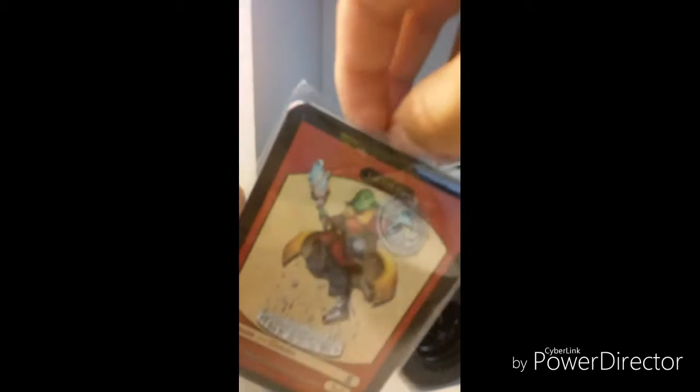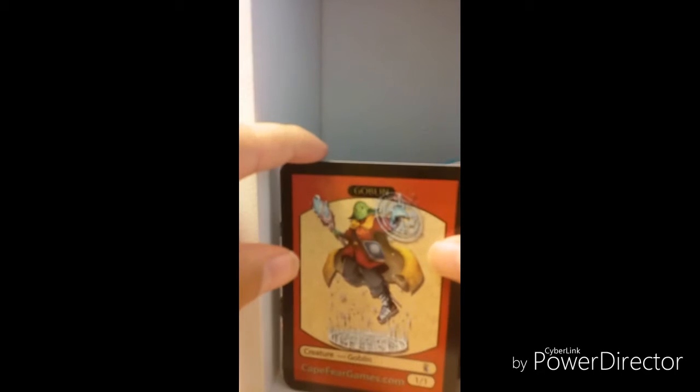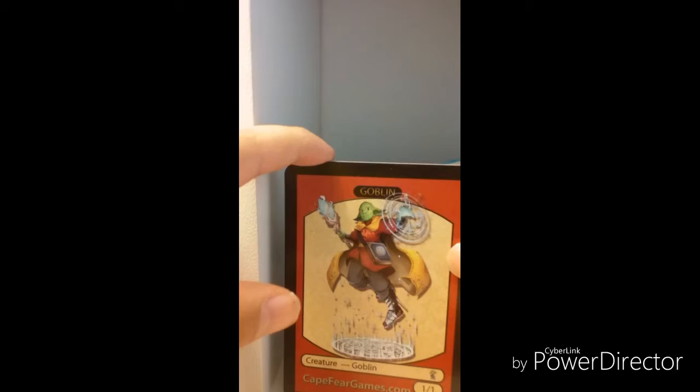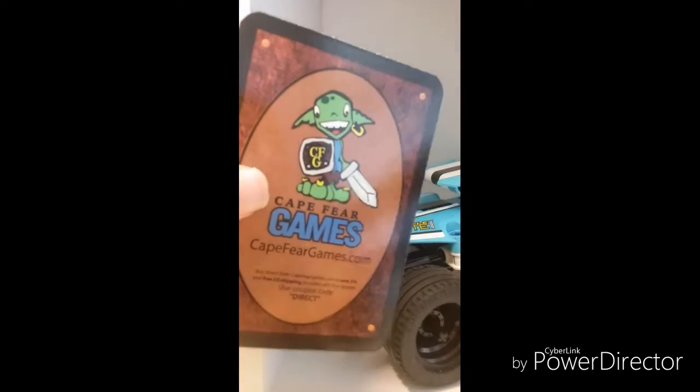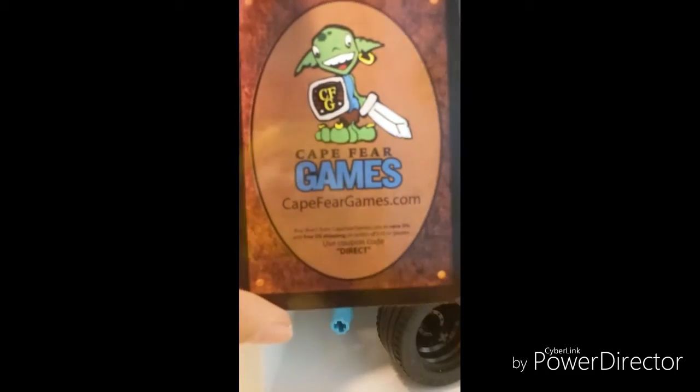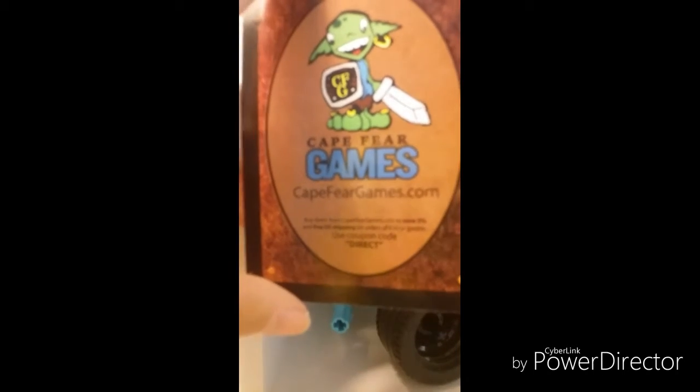Here guys, I'm gonna take these things out. There you go. Inside of here it can come a GX, EX, or a normal card or something. So let's put the card this way and take it this way and let's see. Okay, this is capefairgames.com and there you guys can read more.